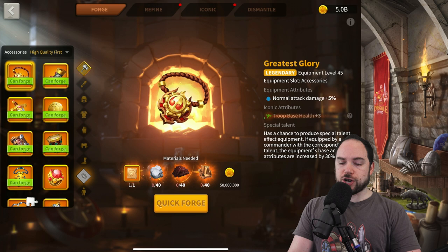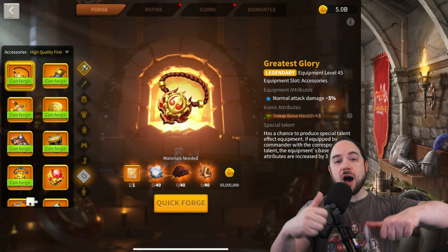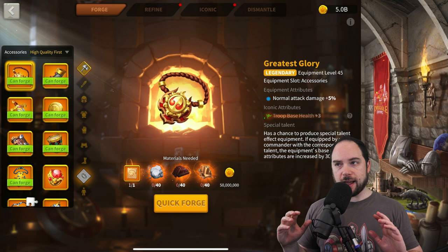Starting with the legendary artifacts: Greatest Glory boosts your normal attack damage. It works in a 1v1 situation, but it scales up for each thing that hits you. Normal attack damage is not only the damage you deal to the thing you're targeting, but also the damage you deal to everything targeting you. So this does scale for each army hitting you — they will all be taking the extra counterattack damage.